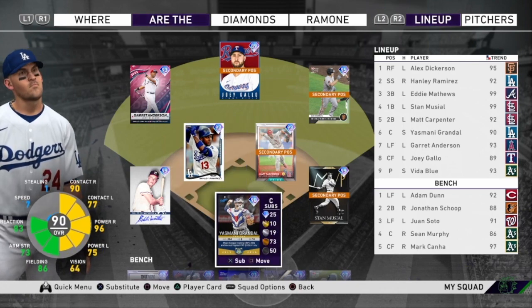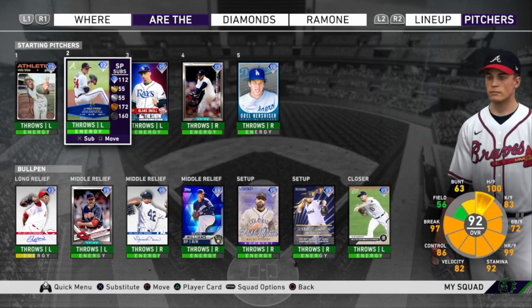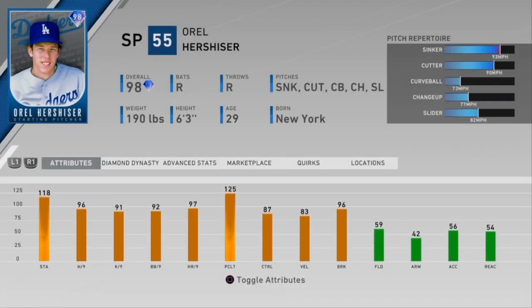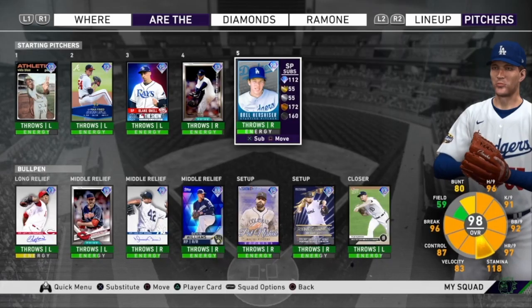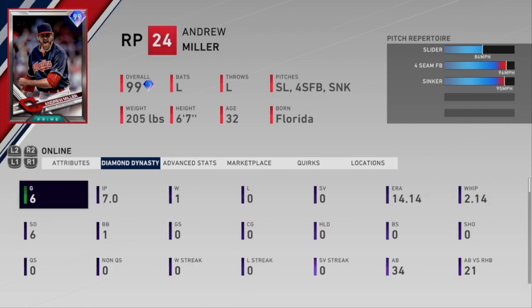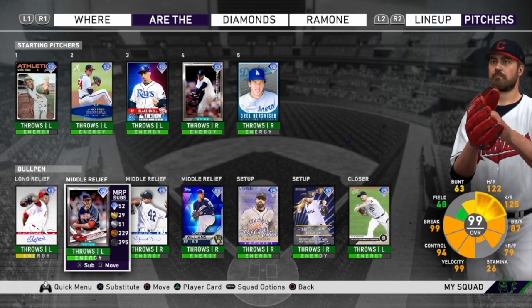Behind the plate, Yasmani Grandal is going to stay from last video. In the starting rotation, we use two of our upgrades from winning the game to upgrade to the 92 Max Fried from the 88 Shohei Ohtani, so now our entire rotation is Tier 2 or above. We're also going from the 93 Brusdar Graterol to the 98 overall Orel Hershiser — he might be the best non-99 starting pitcher in the game. He's a bit hit or miss because he throws so slowly, but against some players he is really dominant. In the bullpen, we had one final upgrade: going from the 96 Garrett Crochet to the 99 Andrew Miller.